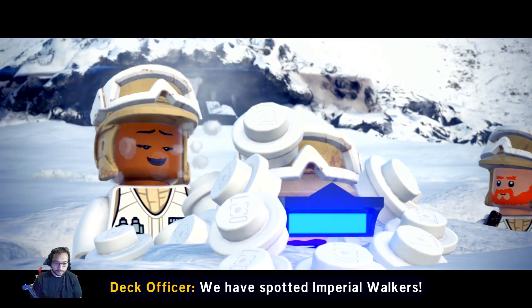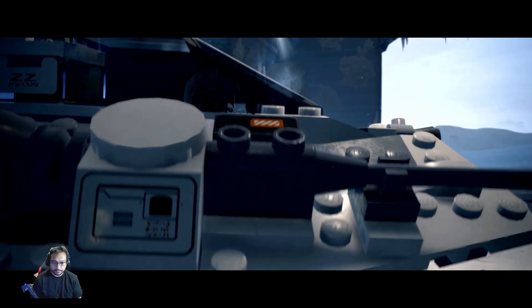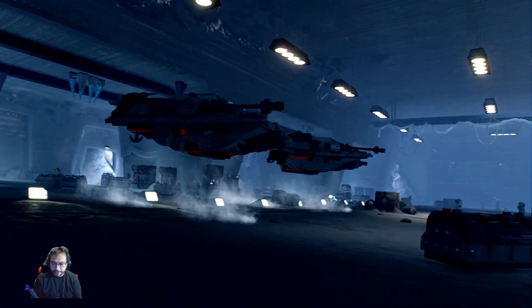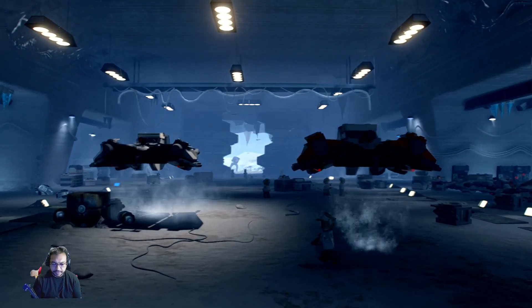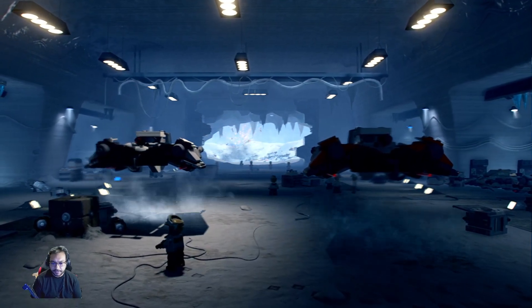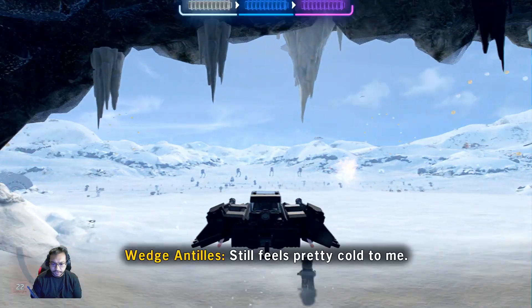In-game alert: we have spotted Imperial walkers — Echo Station 3-T-A. I'm an old N64 Rogue Squadron fan, so I'm really hoping to get into this. It still feels pretty cool to me.